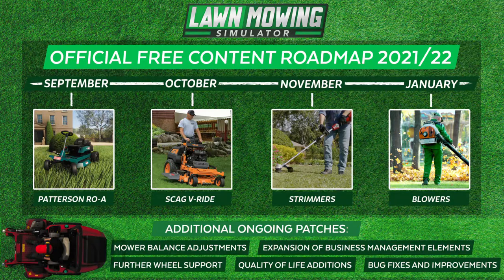In January they're going to be releasing what looks like a gas-powered blower. Currently in the game there is nothing that would require a blower other than grass clippings, so it'll be interesting to see if they implement falling leaves onto properties. As you know, the game has a season calendar that moves through months as you mow, so it'll be interesting to see if things change in fall or winter. In the fall you get a lot of falling leaves and that would be kind of cool.